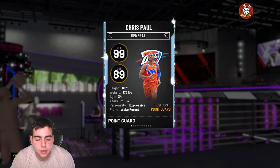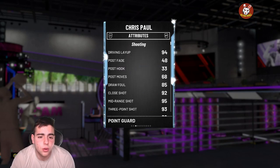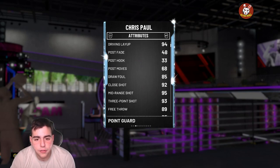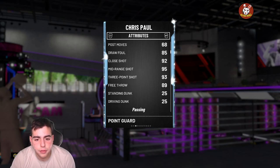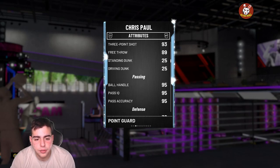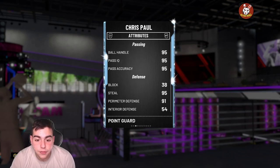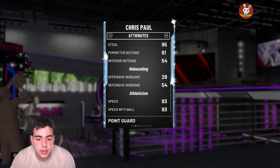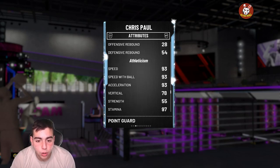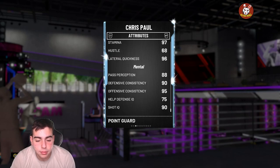We're gonna be the first person on YouTube to post this — here are the stats for the new Diamond Chris Paul. He's got 93 three-point shot, 95 mid-range, 89 free throw, 95 ball handle, 95 pass IQ, 95 pass accuracy, 95 steal, and 91 perimeter defense. He's stacked on defense, and 93 speed with ball.